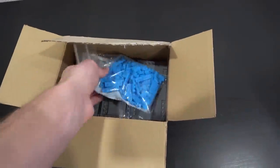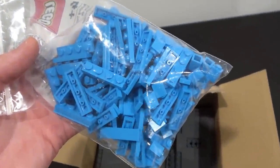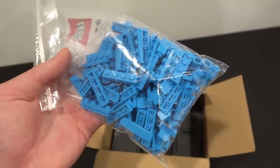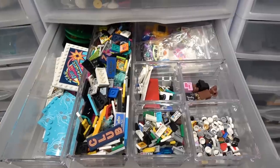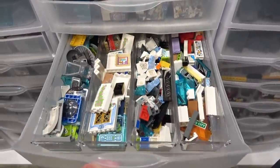It's nothing too crazy but the excitement is real, because now I can add those 2x4 printed tiles to my bicycle lane. We have the 1x4 plates, the 1x4 tiles, and also some 1x1 bricks in dark azure.